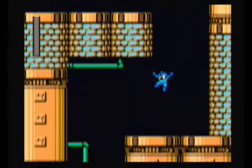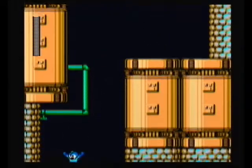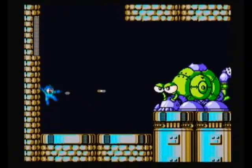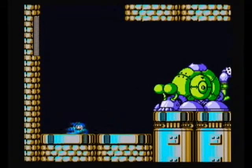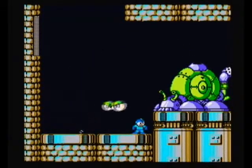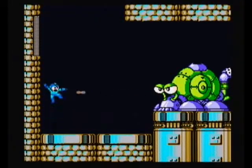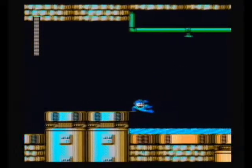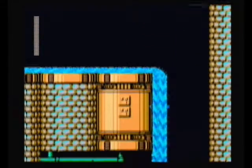Coming up is the first of two minibosses: Eskaroo, or Giant Snail to you and me. Its weak spot is his eyes, but they don't always remain open, so you only have a limited window of attack. He'll either throw a bomb at you or detach his eyes and send them hurtling in your direction. For this first one, position yourself in the left corner. If he throws a bomb, slide right out of the way and slide back left once it's exploding. If he detaches his eyes, jump over them, slide right, and slide back left once they return to their sockets.